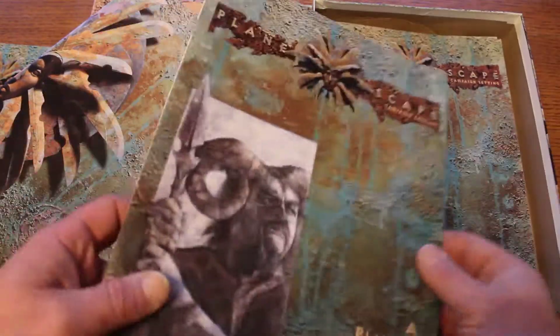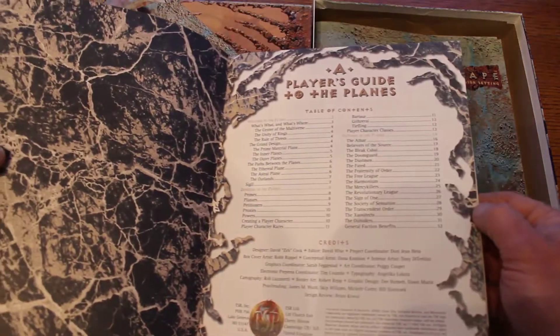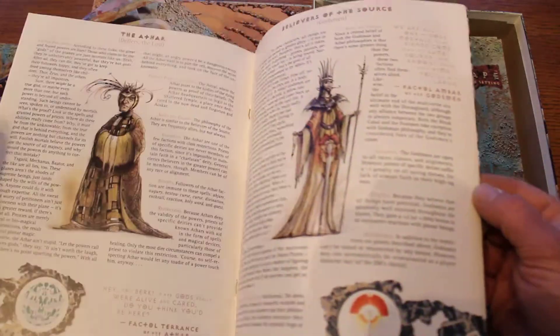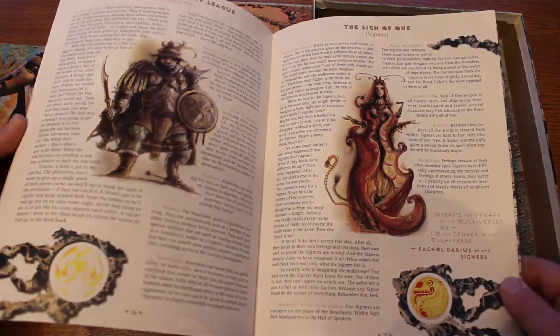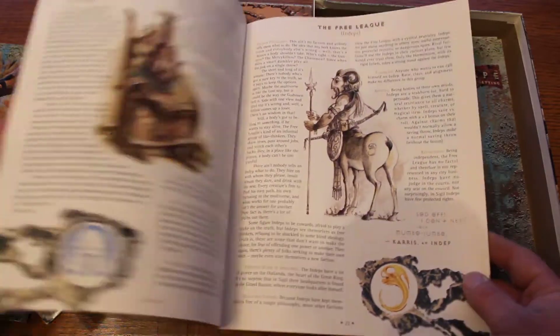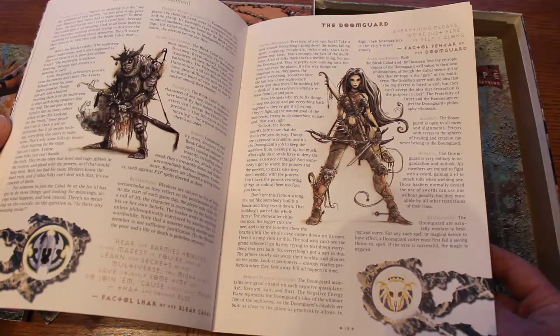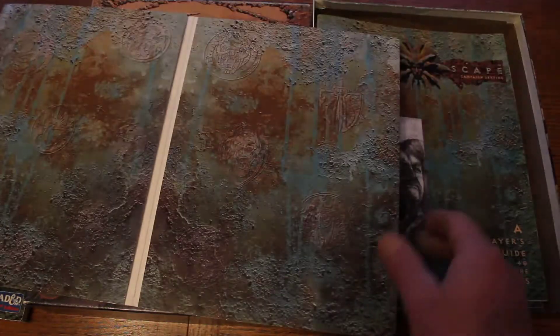I'm not sure if there's actually a little adventure in there but we need to take a look at the Player's Guide to the Planes. This must be to help build characters — or know what's what and what's where. Yeah, just a player's cheat sheet so you can come in knowing what to expect in this world, or these planes I guess. The art is really nice — this one actually has full color while the other one seemed to have more line art.